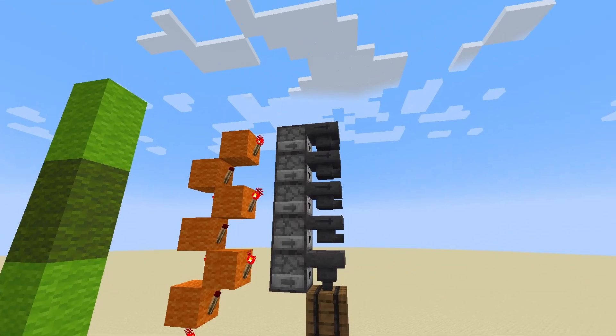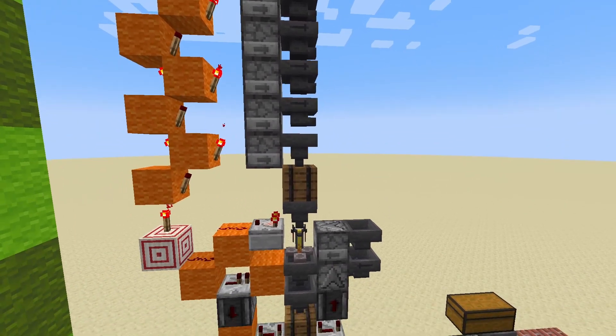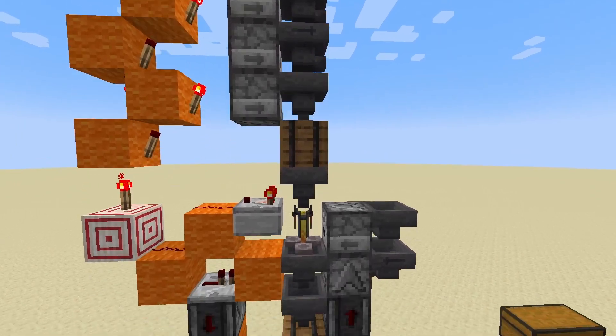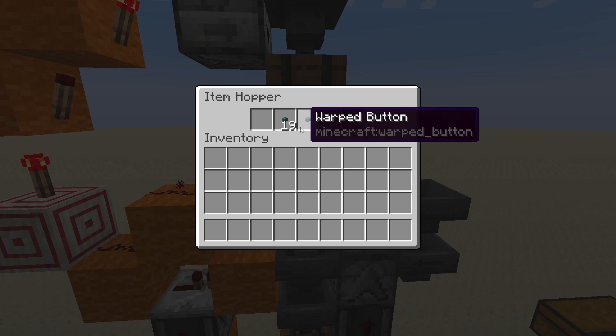You have some droppers facing into hoppers facing outwards, except for the last one that goes into a barrel. Underneath the barrel is another hopper. That hopper has an item filter set up so items that will not go into the brewing stand are filtered out.